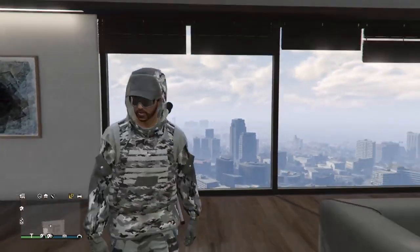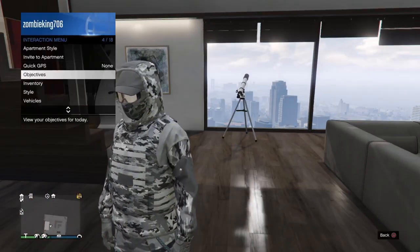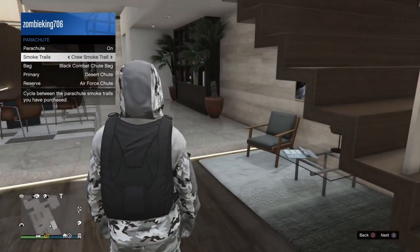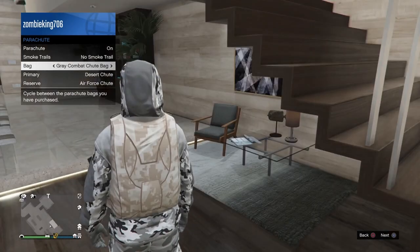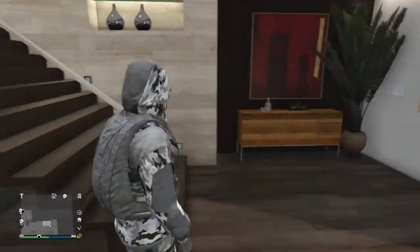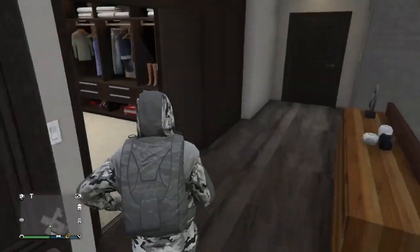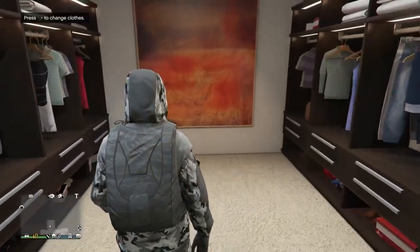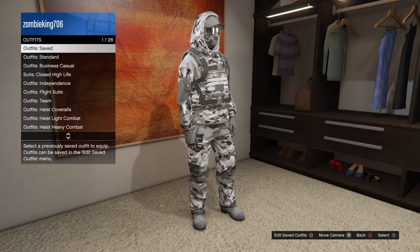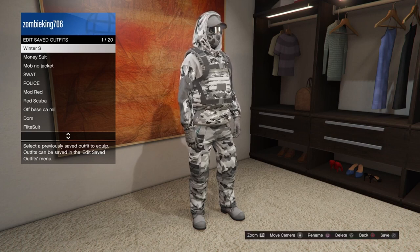Go to Style and choose the winter outfit you saved — notice we don't have the ski mask on. Walk away and the ski mask will pop up on your character. Then go to Style, Parachute, turn on parachute and choose the gray combat chute bag as it matches best. After that, head to your closet or nearest clothing store and save this outfit, overwriting the previous save.